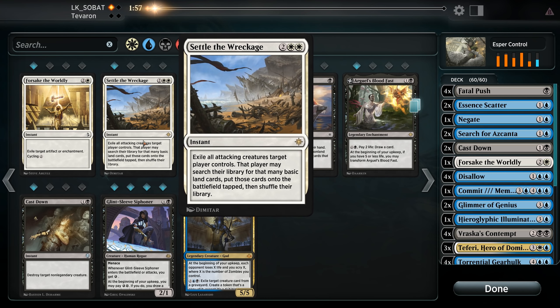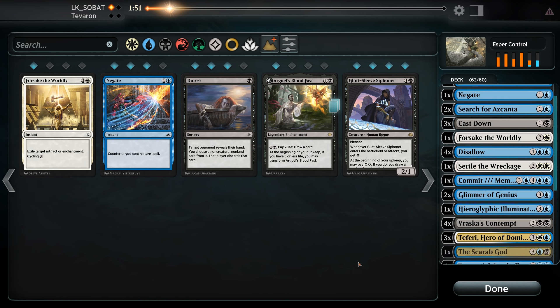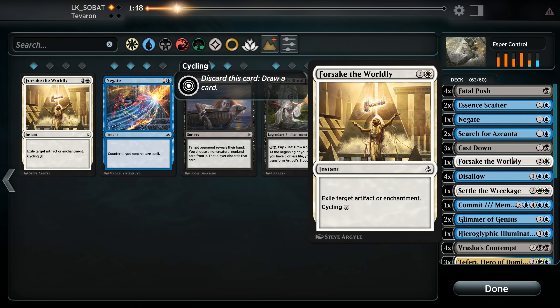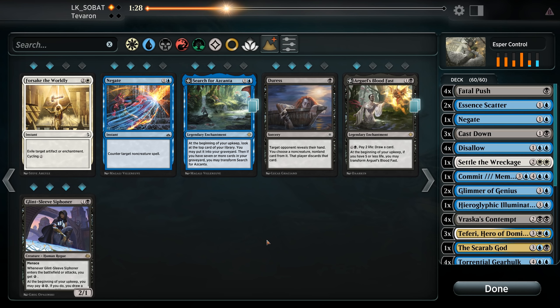Against Merfolk, we're definitely bringing in Settle the Wreckage, an additional Cast Down, and the Scarab God. We're siding out Forsake the Worldly — they're also pretty quick so Search for Azcanta comes out as well. The rest of our deck is fairly okay. We don't want more Negates but one is fine. We'll submit. This is a better hand — we have early interaction. It's a little land-heavy but we'll keep this.